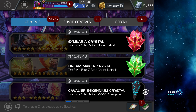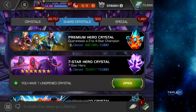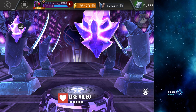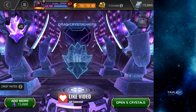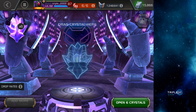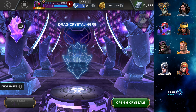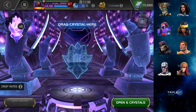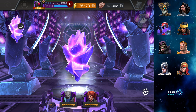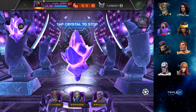Next let's go to seven-star crystals. I have six seven-star crystals to open. Champs will be on the right side of the screen. I'm looking for some dupes and some new champs. One champ I would like to dupe is Onslaught, and one new champ I would like to get is Photon.